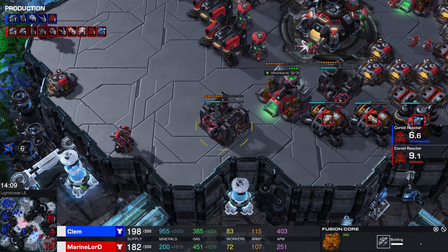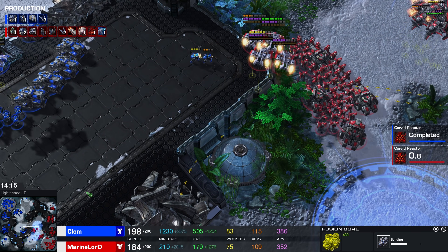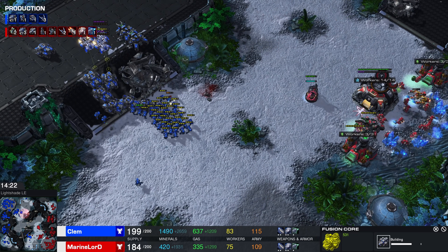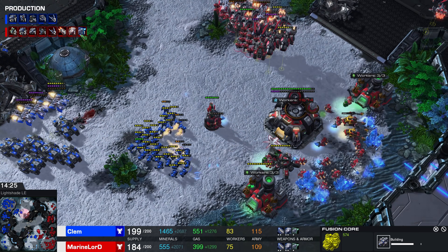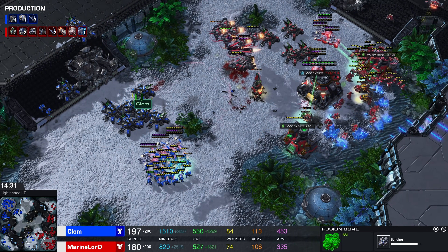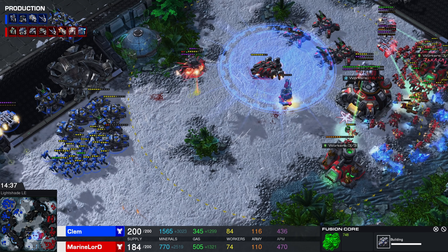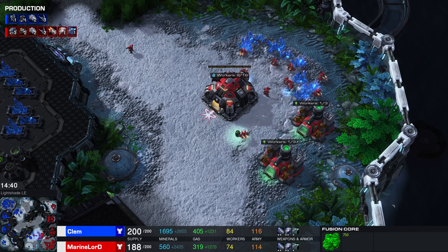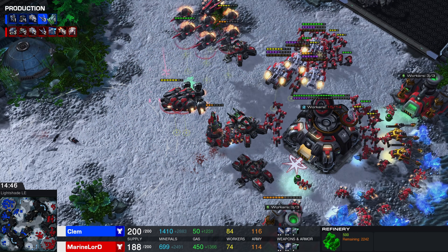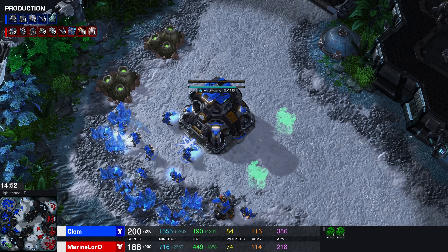The Fusion Core is coming up as well, which unlocks Battlecruisers — which I like — and secondly, ranged upgrades like for the Liberator. Liberator ranged is very, very helpful. Three additional Ravens being produced. In the ultimate late game of TVT, Marines are no longer used. You start off playing Bio-Terran and then transition towards full mech eventually, which I've always been a big fan of. Then in the ultimate late game we see Battlecruisers mixed in as well, though they're super expensive, usually not very cost efficient, and take forever to produce.